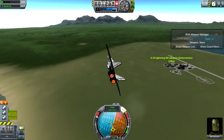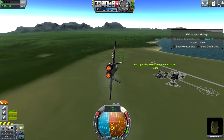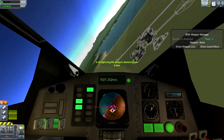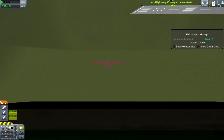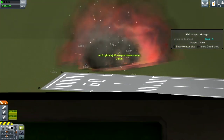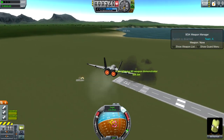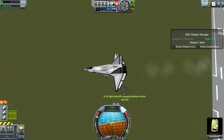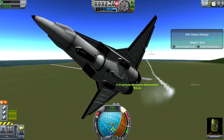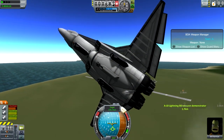I can also tap zero to bring up my targeting indicator for my gun. And now that I have that on, it's going to fire. And that's what it looks like when that hits. Also, where's my indicator? There it is. It went away. That's interesting. But this has a Vulcan cannon on the belly. It is quite loud.